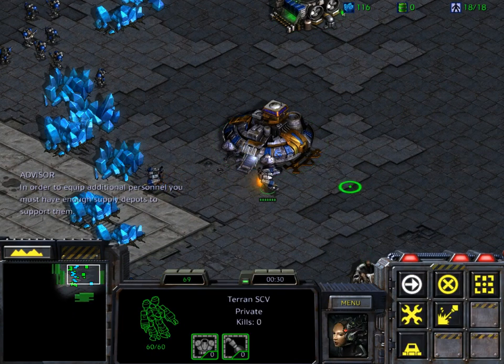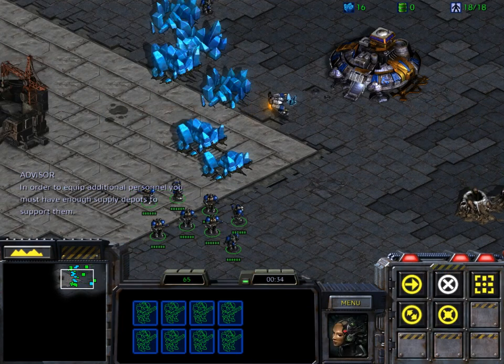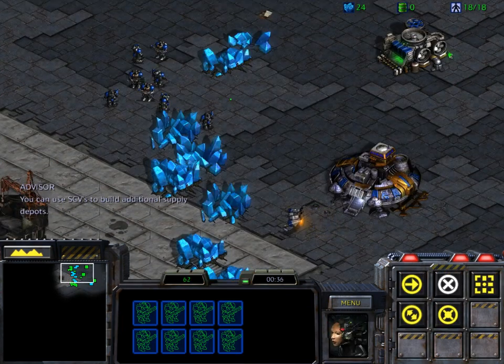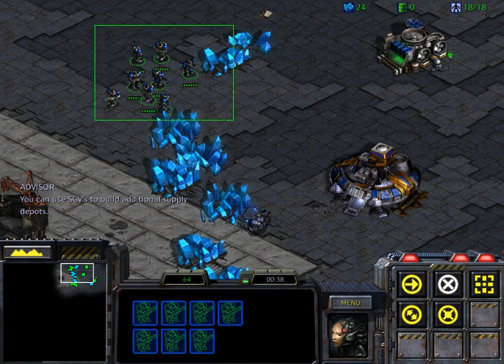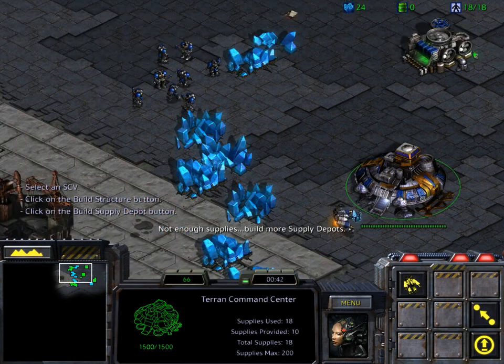In order to equip additional personnel, you must have enough supply depots to support them. You can use SCVs to build additional supply depots. Additional supply depots required.